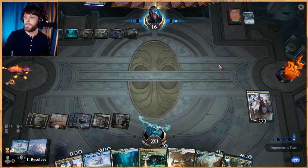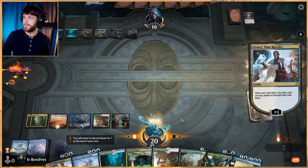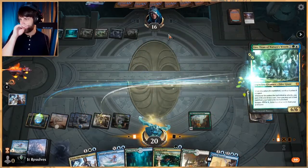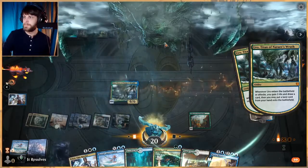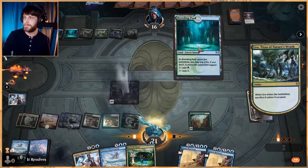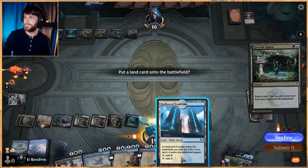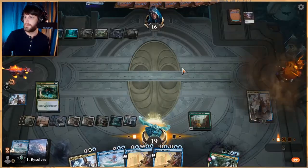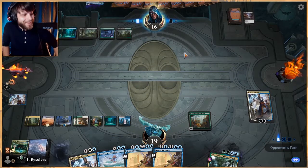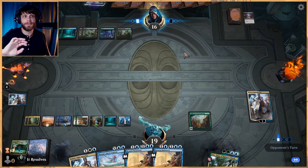Put two of them into your hand — that's pretty good. Wilderness Reclamation — perfect! I think we'll take Uro as well. This just gives us a beater, which is obviously going to be pretty important. Let's Uro, play a Temple Garden — I'm actually going to pay two here. And we're going to Growth Spiral. Perfect — alright, now we get to untap all our lands. That felt great.